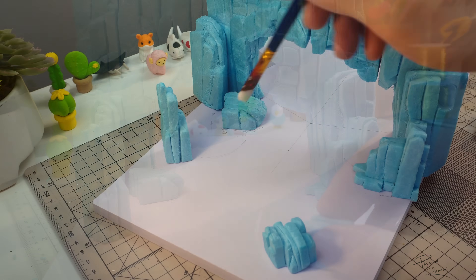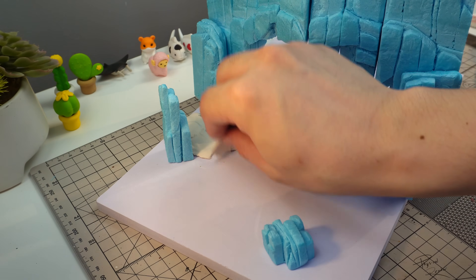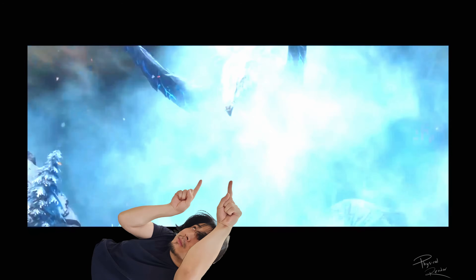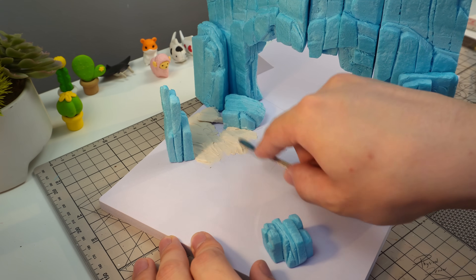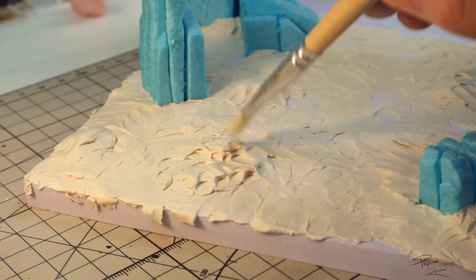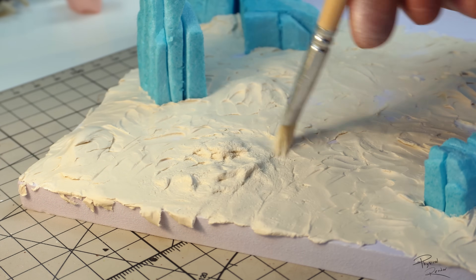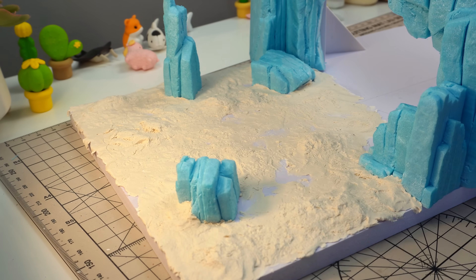With the cave formed, I'll start working on the ground. Jormag is a very old ice dragon, and I want to recreate the icy mist surrounding her. I'm thinking of using a similar mist device that I used in the Studio Ghibli Spirited Away diorama. And to allow the mist to roll over properly on the ground, I'll try to keep the terrain relatively flat. And just like that, the terrain is completed, sort of. So let's start painting.